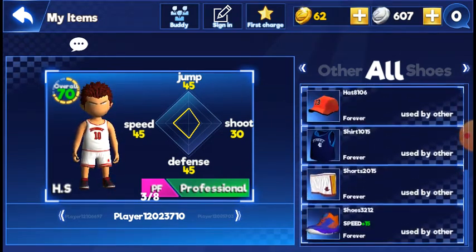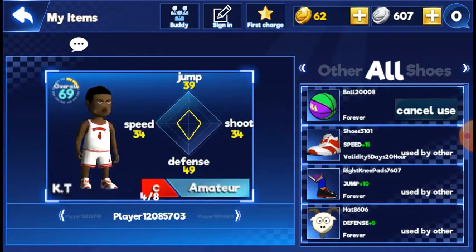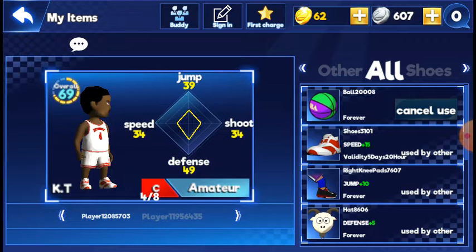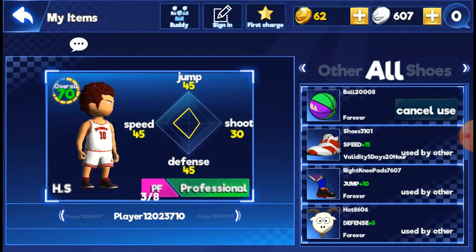I just like having two point guards or one shooting guard and one point guard. For example, this power forward has 45 speed, which is not bad for a big player. He also has 45 jump — that's really good hops, especially in this game.